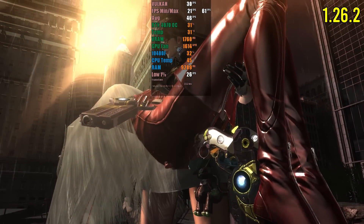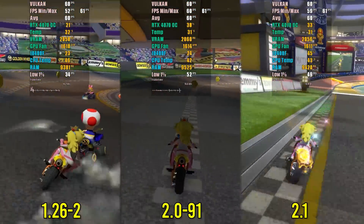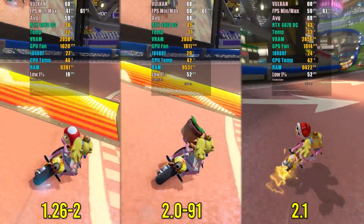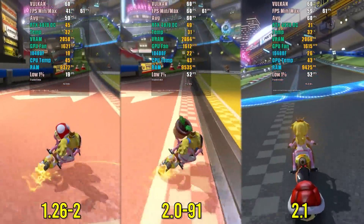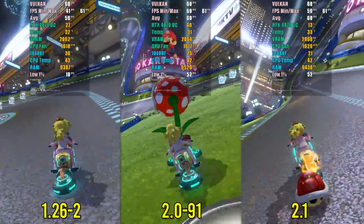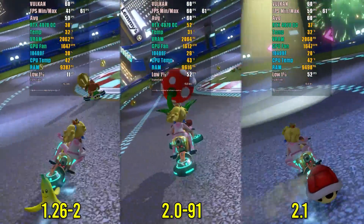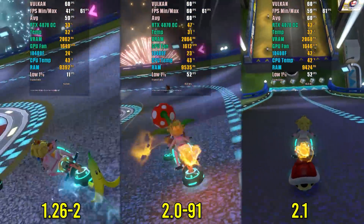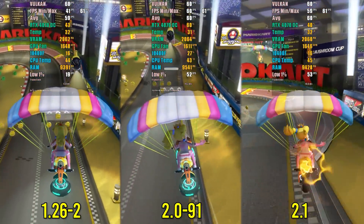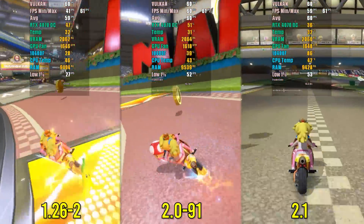Mario Kart 8 showed behavior similar to Bayonetta 2 but without the graphical bugs — the game renders perfectly without visual issues. However, looking at the low 1% statistic, version 1.26.2 struggles with shader compilation, dropping to a mere 11fps compared to the constant 52fps in versions 2.0 and 2.1. These performance drops cause noticeable pauses. Another observation was lower CPU usage in version 2.1. Although Mario Kart 8 has a more complete Switch port, if you have a modest PC, CMU is a good option — I recommend version 2.1 for its lower GPU usage and fast shader compilation.